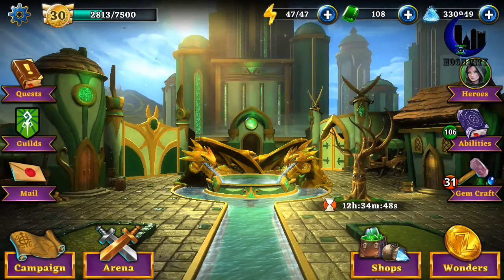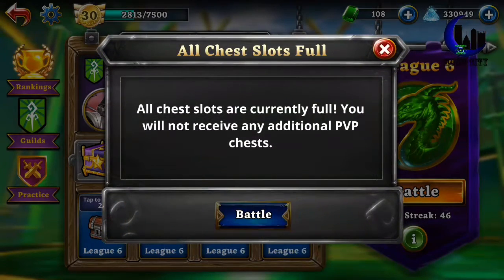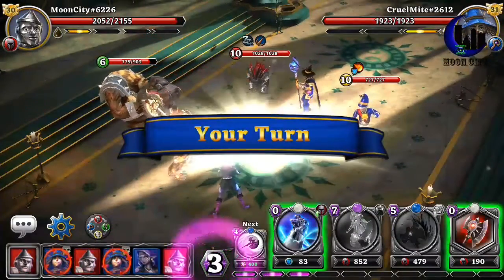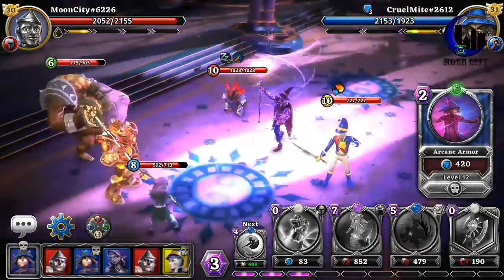Here are some of my 10-mana cards — the ones I think are useful. Let's go into an arena battle. We have 82, 85 — my win streak is 46. We're fighting Scarecrow, one level higher than me. That shouldn't be a problem — he has way less health than I do.